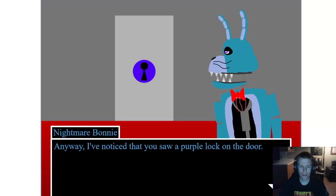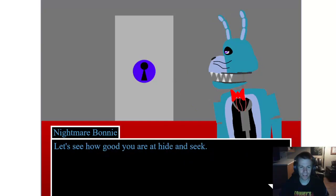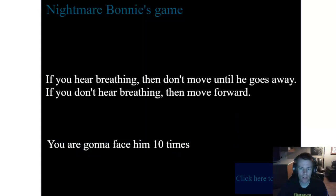Oh yeah, okay — I see Nightmare Bonnie. He actually looks better than I remember. 'When did you go, Bobby? I never made that one.' 'That's classified.' Anyway, I noticed you saw a purple lock on the door — it needs a purple key, and I have it, but you're not going to get it that easy. We're going to play a little game first. Hearing is one of my weaknesses — I wear hearing aids, especially with low sound, so I'm not sure how good I'll be at this.